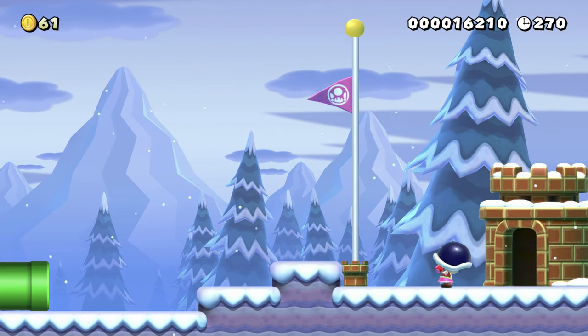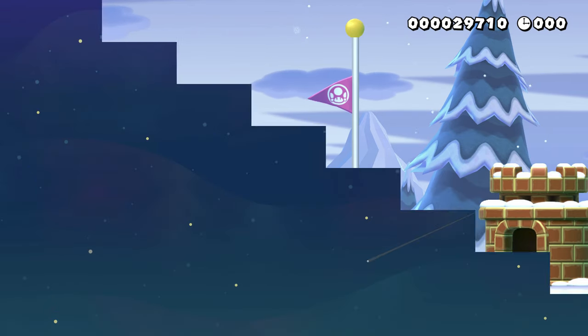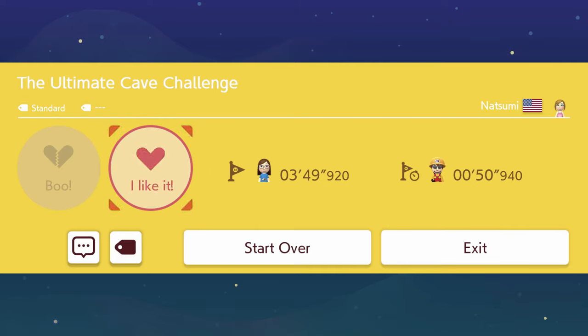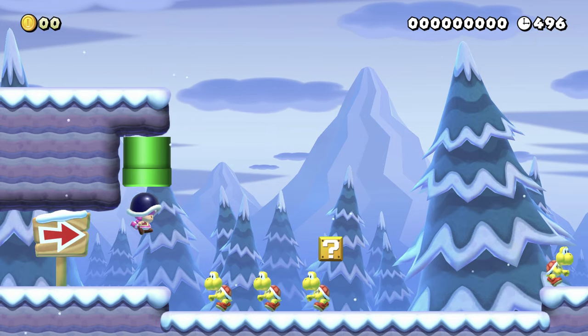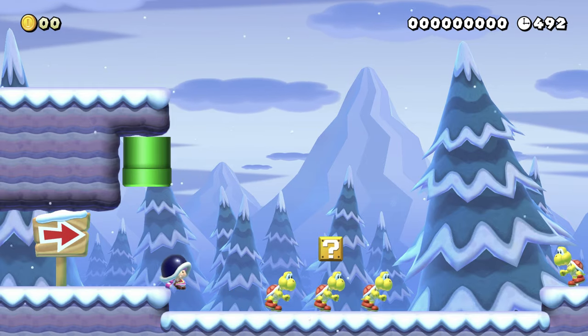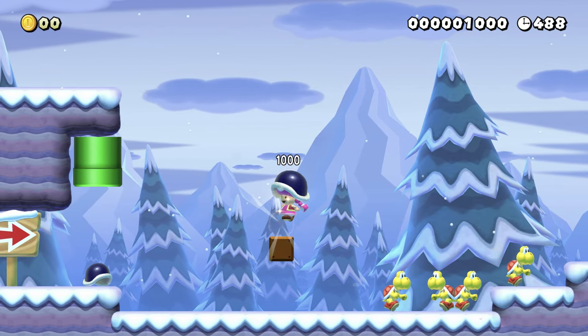Alright, I did it. I mean, I took a lot longer than the record, but I did it. I'm going to have another quick look just to see if there are any secrets I maybe missed. There's a shellmet type here which is not properly attached to the wall above it. I think that's just a flaw of the NSMBU style and not the level design or anything though.